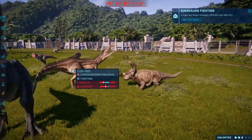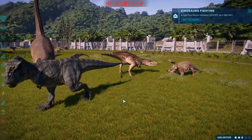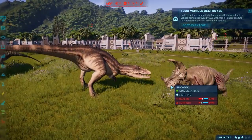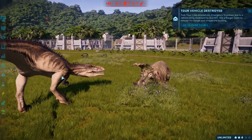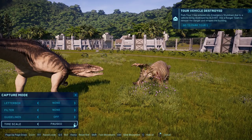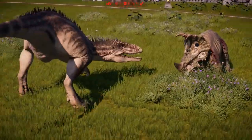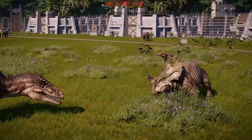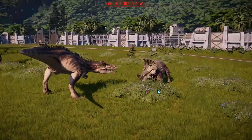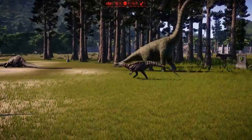Cyanoceratops against Karkar - it gets a hit! But unfortunately poor little Cyanus is not going to stand much of a chance. We could just go into capture mode - it looks way better, we can zoom in and everything. Cyanoceratops comes in with another hit - is it going to do it? They call off the fight.